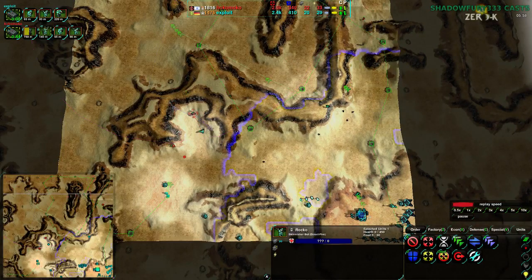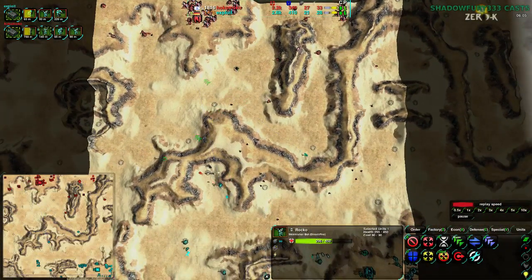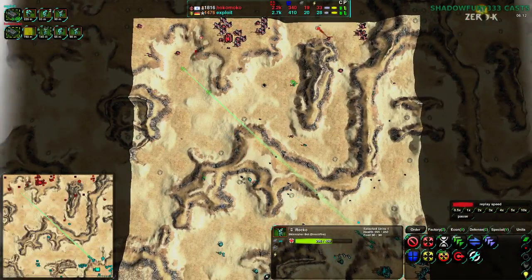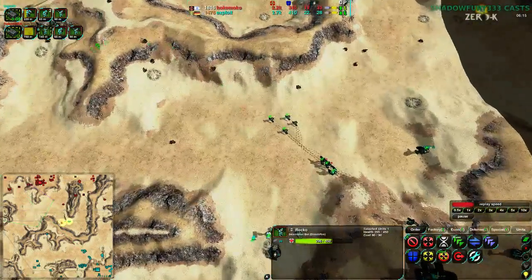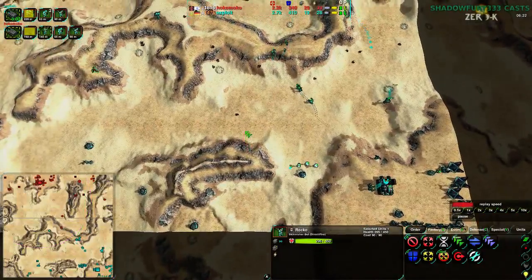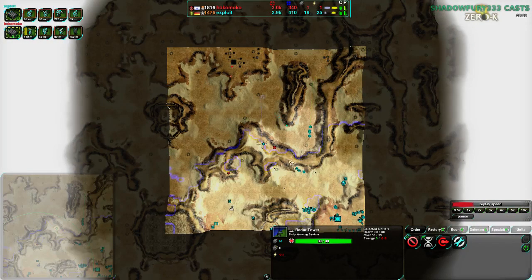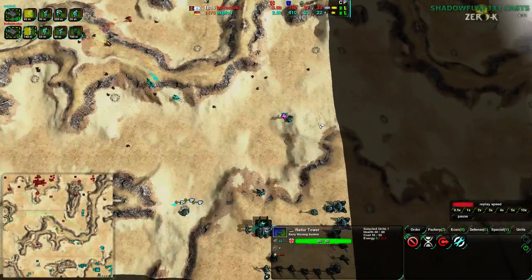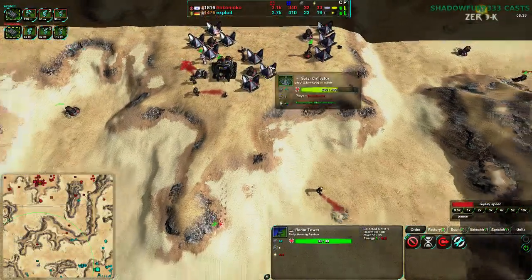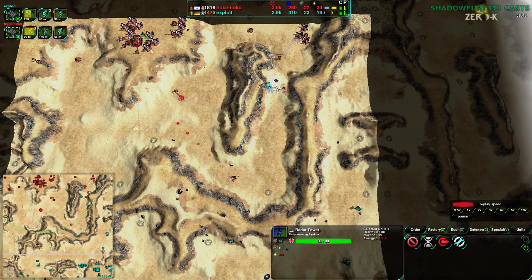Hokomoko also has radar, and quite a bit more. One advantage of being on the north side is that radar placed safely near the main base allows you to see the entire valley. On the south side there's a giant hill in the way, so south-side radar either has to be forward or cover less ground. With just one radar tower, Hokomoko can see most of the north side of the map.